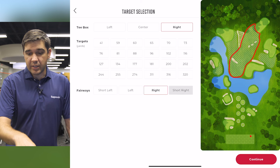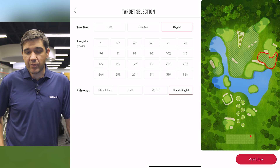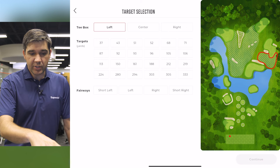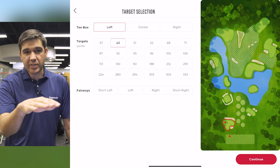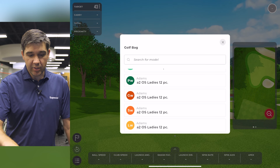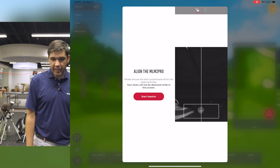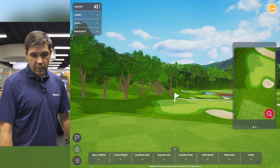The fairway targets highlighted include short left, right, and short right. This is a great place to practice hitting a hybrid off the tee, your three wood, or your driver. I'm going to go through a little warm-up session to test them out. I haven't hit any balls yet, so I'll start short — maybe the 43-yard target. I'll select my lob wedge so clubs are labeled later, and then I'll start the session with alignment prompts.